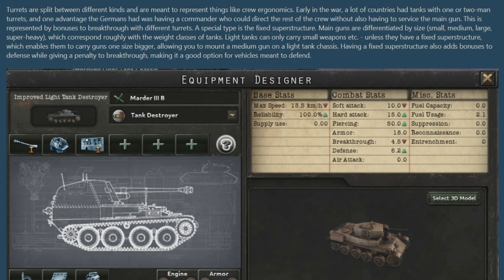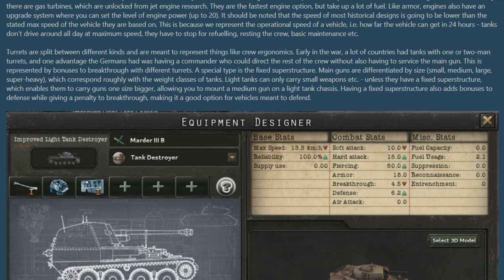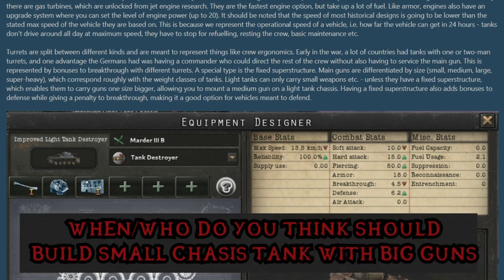The next module is the turret, which is effectively one of the smaller guns a commander might use to mow down infantry surrounding the tank. If you choose, you can sacrifice the turret for a special type known as a fixed superstructure, which lets you mount a main gun one class above that of your chassis — for example, a light tank could take a medium or heavy gun. Since turrets are really good for breakthrough you're sacrificing your pushing ability, making this possibly an option for lighter tanks intended for agile defense rather than offense.